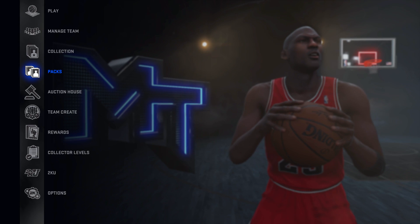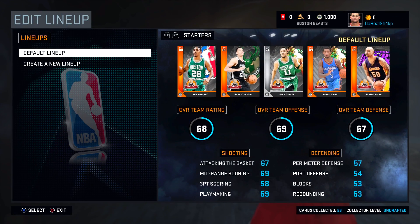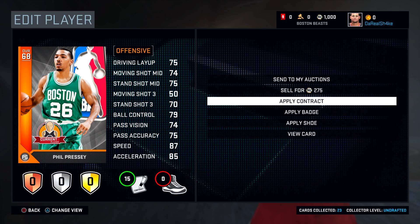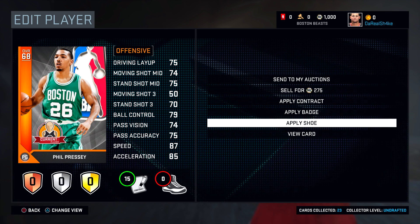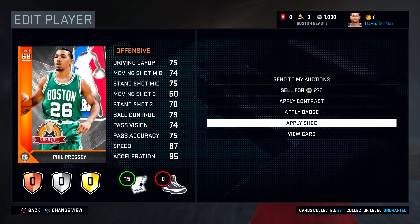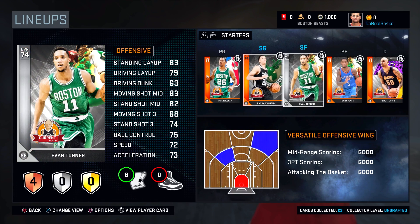I'm gonna give you guys a quick breakdown of my team. You can see there's a couple of new things this year — they've got shoes, and we can actually go to edit right here and apply a shoe card. We currently don't have any that can be applied to Press; I'm not sure who he's partnered with.